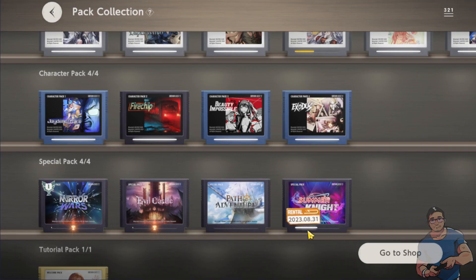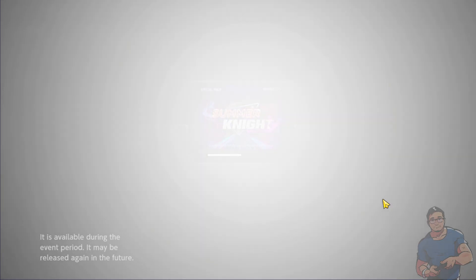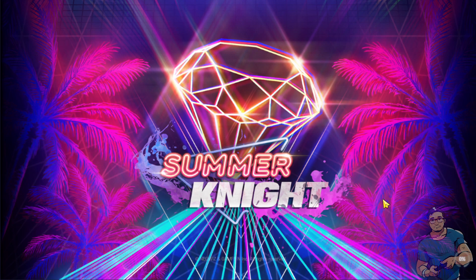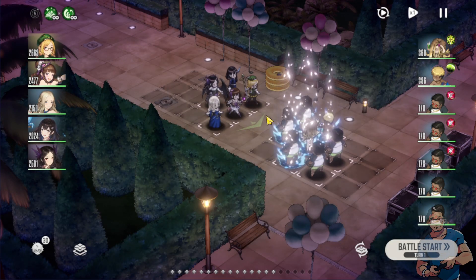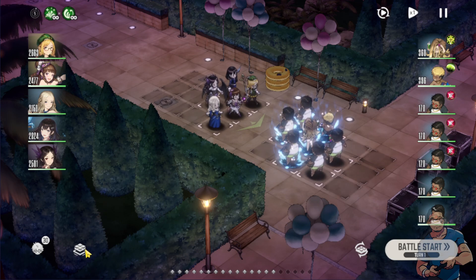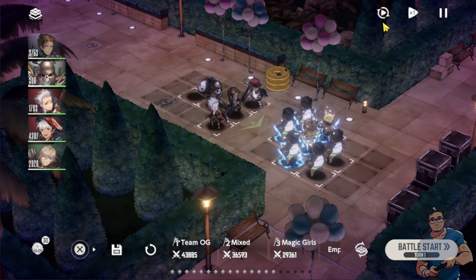Don't forget — the Summer Night event is still ongoing. Based on the bar just below you can see we are halfway through. Just keep on exchanging stuff from the Grace exchange page because we are able to get a lot of really useful things there. I've noticed something — oh wait, this is not supposed to be my team. Team OG — yes, that's my current team.